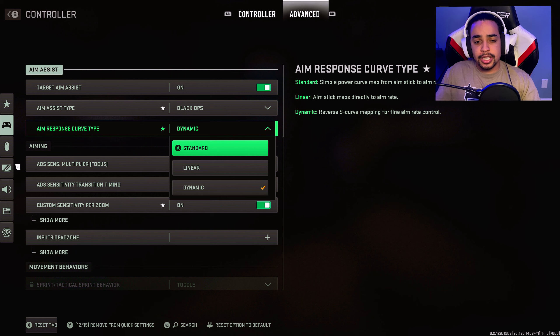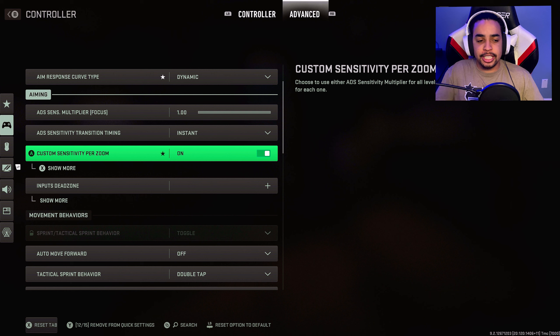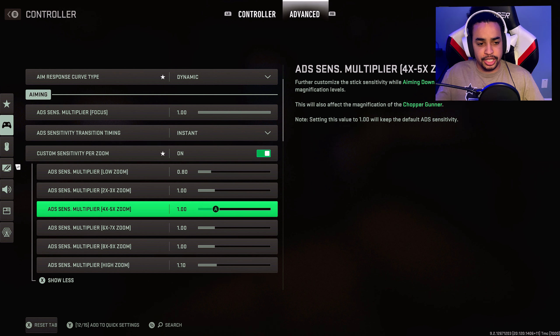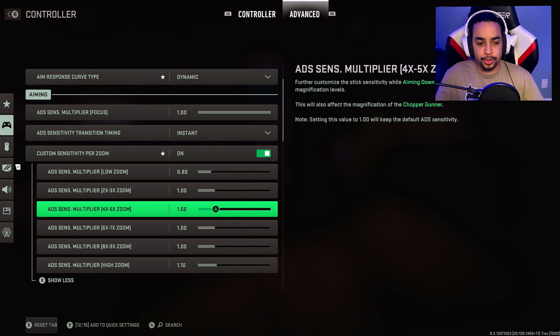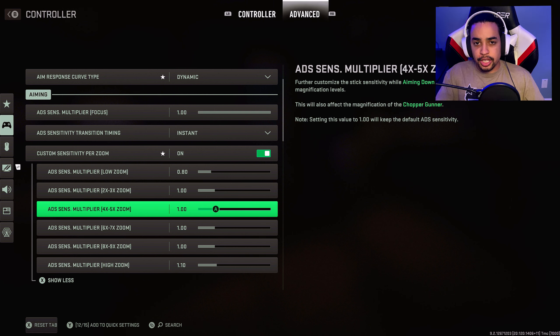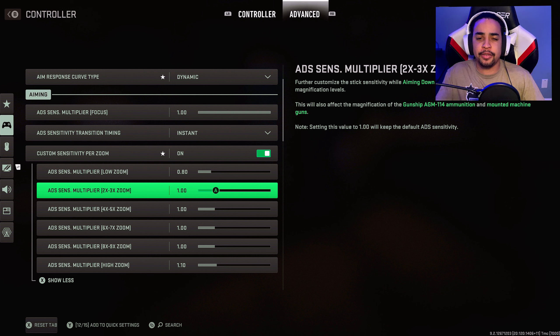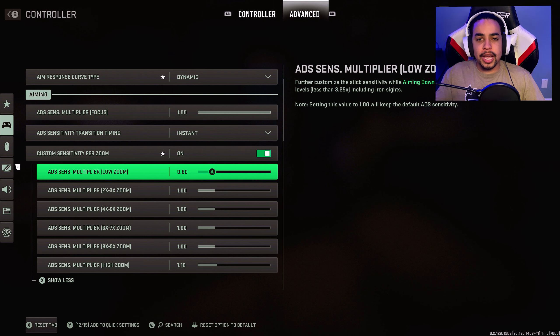Standard is for less accurate players. Dynamic is the bridge between linear and standard. Linear I honestly wouldn't really recommend. For the custom sensitivity per zoom in the advanced settings, I changed low zoom to 0.8 and high zoom to 1.10 — that's for snipers and stuff. I didn't touch the other zoom levels. You can specifically set each one, so adjust to your liking. For dead zones, I run 0.07 for both left and right stick.